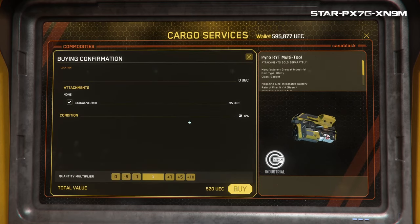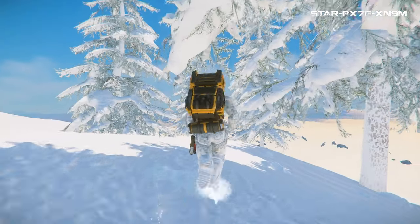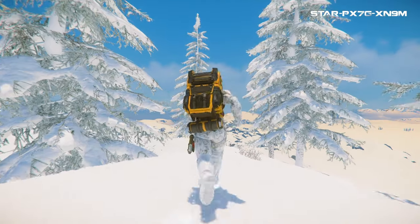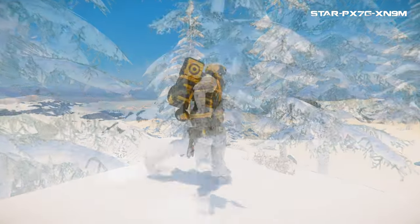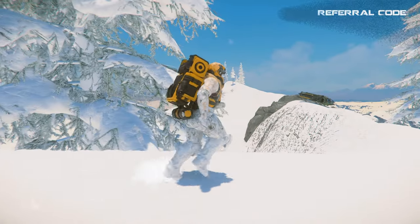I feel like it should be available in New Babbage, but I didn't find anything to confirm that. There is also a matching backpack if you want to go into caves and do some hand mining, but sadly CIG did not give it the subscriber flare treatment like they did with the Pembroke set, so there are no variants to buy.